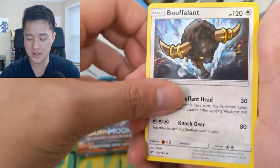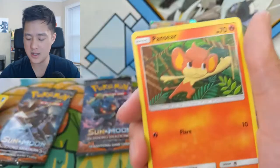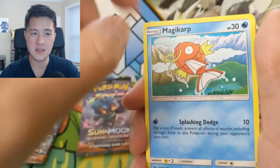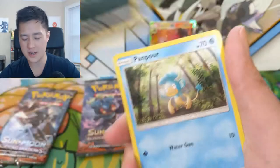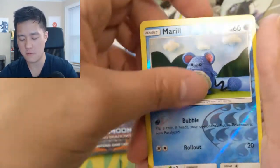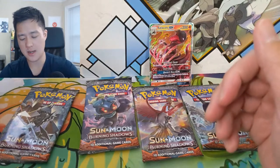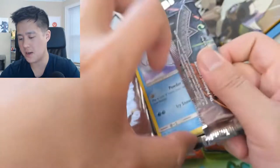Pack five: fighting energy, Bouffalant, Charmeleon - pretty cool art - Rhyhorn, Pantsir, Magikarp - he looks like those fish-shaped cookies in Japan - Lola, Rattata, Pamphur, Mareanie reverse, and then a Mudsdale.